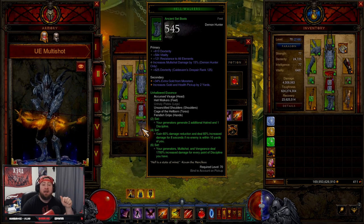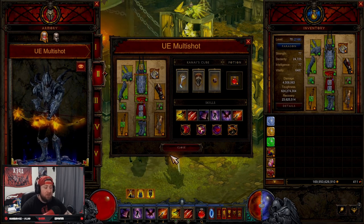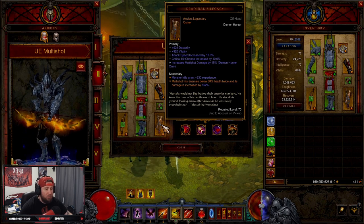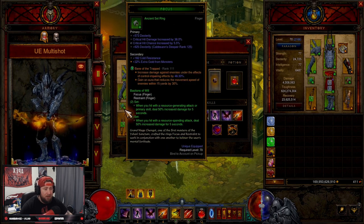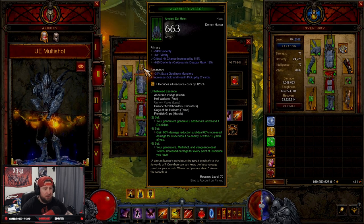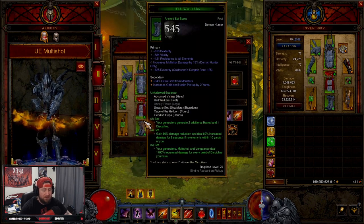This is the buff for season 28 — it used to be much lower and now it deals even more damage, scaled off every point of Discipline. So on your gear, on your chest piece you want max Discipline, on your weapon you want max Discipline. I think those are the two slots that give max Discipline — so weapon and chest piece.